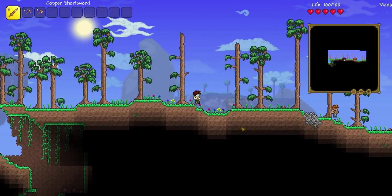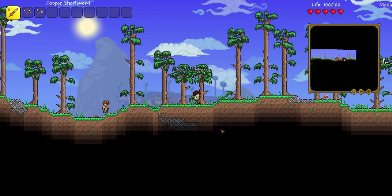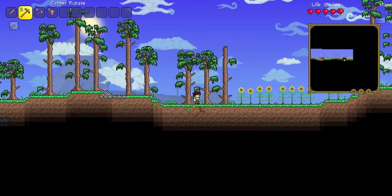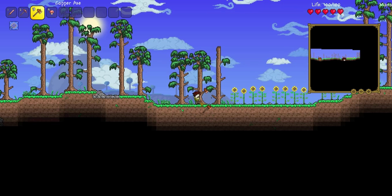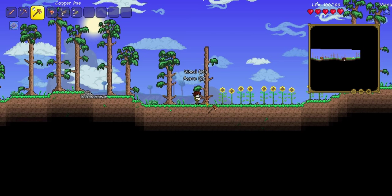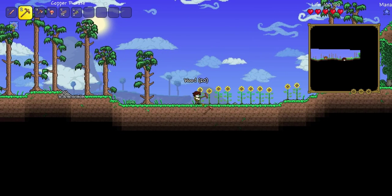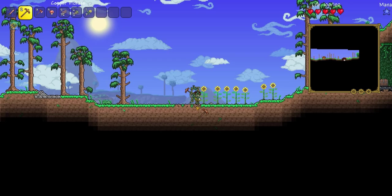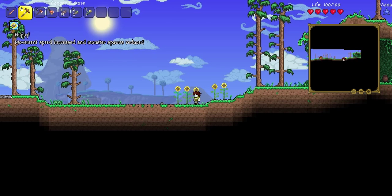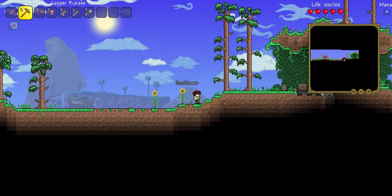First thing you might notice after loading in is that the lighting looks a bit different. With every sequential Terraria update, the requirements for properly running the game get more and more bloated, so I had to bump it down to a faster lighting system. Since it's a brand new world, we're going to start by getting some wood and collecting these flowers, because you now get a buff with sunflowers around. I figured it'd be a good addition wherever we decide to start building.